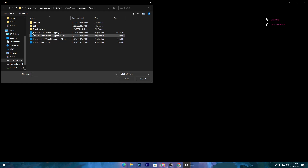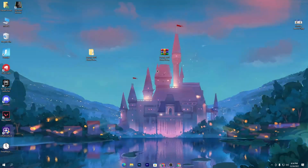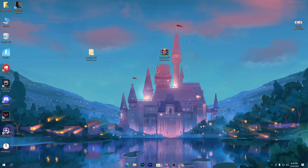In Graphics Settings, go to Browse and select the Fortnite executable. Navigate to Program Files, Epic Games, Fortnite, FortniteGame, Binaries, Win64, and select the first file. Set the option to High Performance and save it. Once done, launch Fortnite and enjoy the best performance from your PC.